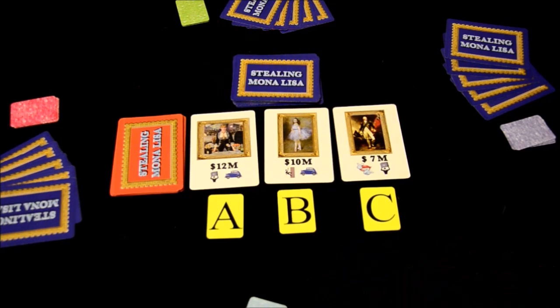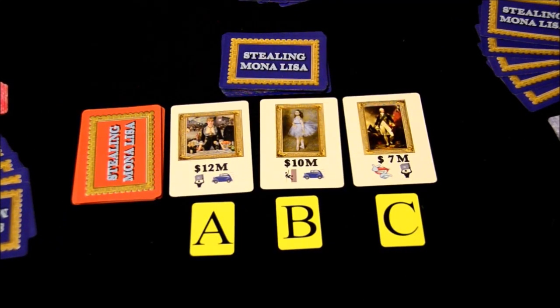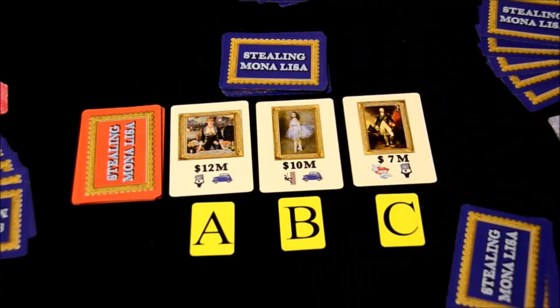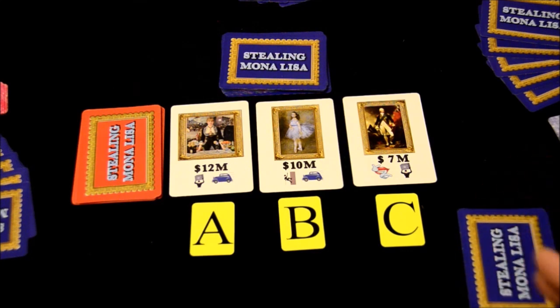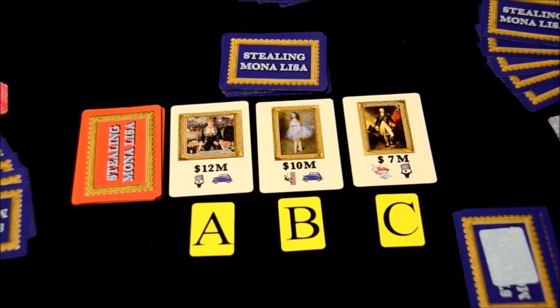Once every player has their brand new hand of skill cards, they are going to look out at the famous works of art available to steal from various museums, and choose which one they are going to focus on. Then you're going to put however many skill cards you want from your hand face down in front of you, hopefully corresponding to the correct skill symbols you need in order to steal that work of art. So if I wanted to steal this portrait of a little girl in the dress, I would need to have a getaway skill and the wall climbing skill — at least those two skills in my pile of cards.